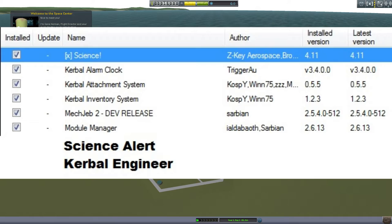Next thing I've added is Science Alert — again, manually added. It doesn't work 100% right, but it's just an alert tool. It makes it so that when I go into a biome, it pops up and tells you there's more science to do. That just means I don't have to keep spamming the science equipment — it'll tell me when it's available. It's not working 100% yet; I will update that when it gets updated properly.